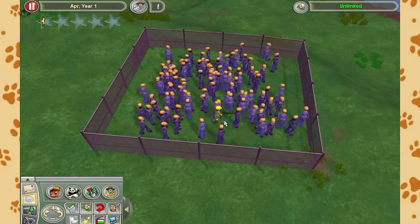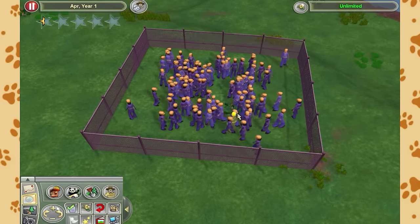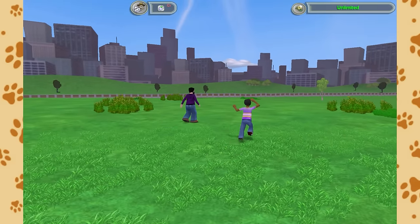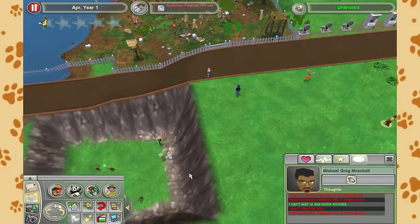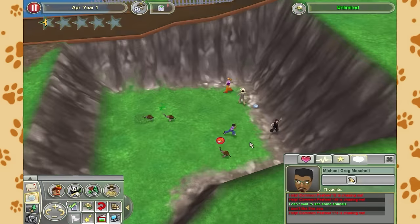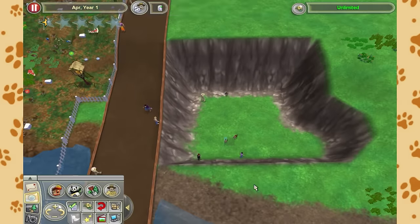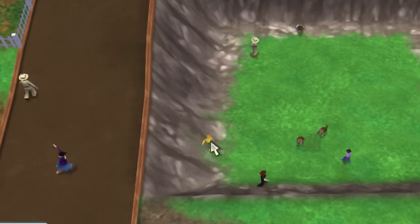So what we'll do is just fence all of the maintenance workers in here, just to be safe. Now the general public has started to panic because they think I'm building a prison. Some of them have fallen into the hole where the cod exhibit used to be. Well, it's every man for himself now - I'm just gonna let that royal rumble play out.